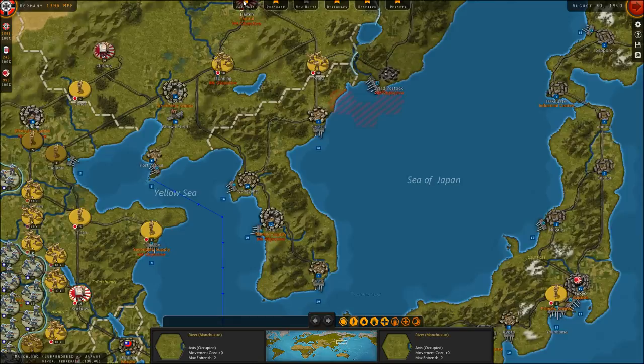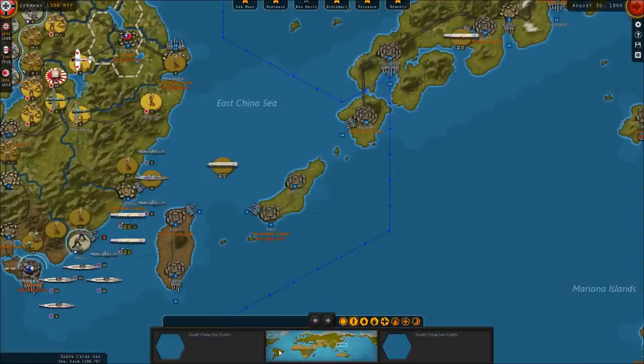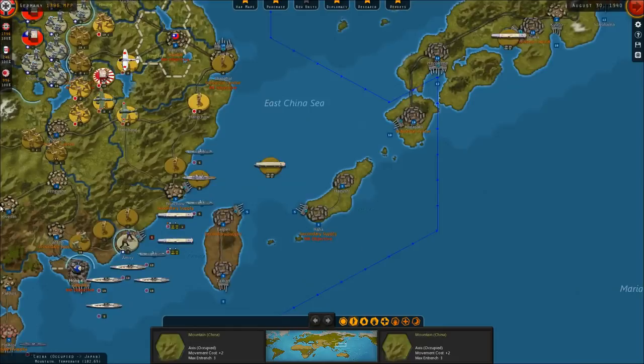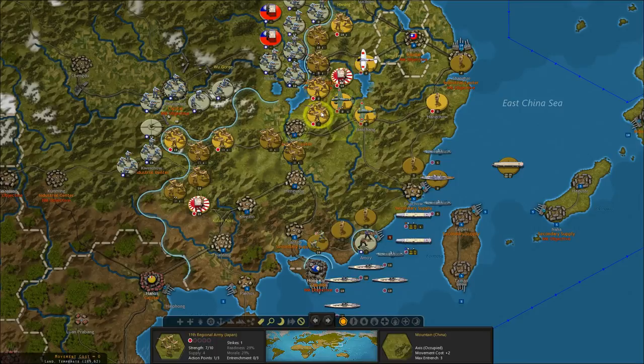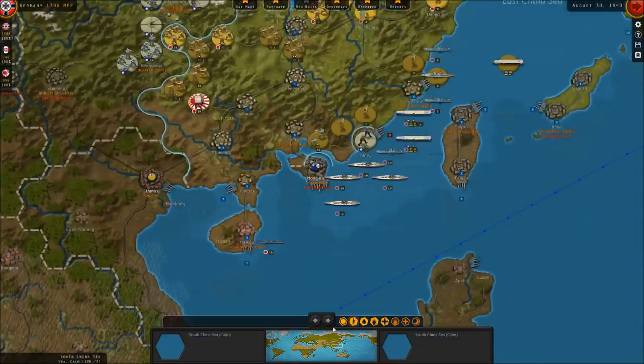I'm going to send some garrisons in here to liberate the second Kwantung Army and maybe a corps or so. The game says you have to keep troops in these cities, otherwise the Russians will go to war with you — so I assume a garrison is good enough, but I'm not 100% sure. It would really be great to increase our presence in China while we have the advantage of not being at war with the rest of the Pacific.